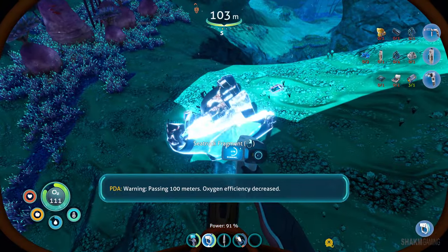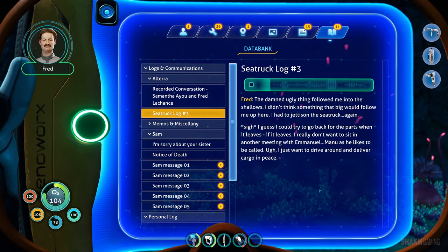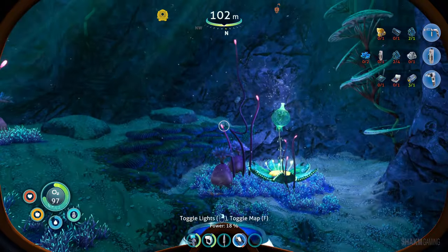Warning: passing 100 meters, oxygen efficiency decreased. A PDA log plays: a large creature followed me into the shallows - I had to jettison the sea truck again. I could try to go back for the parts when it leaves, if it leaves. I really don't want to sit in another meeting with Emmanuel - Manu as he likes to be called. I just want to drive around and deliver cargo in peace. A simple man is Fred. We'll find out more about these two as we go.